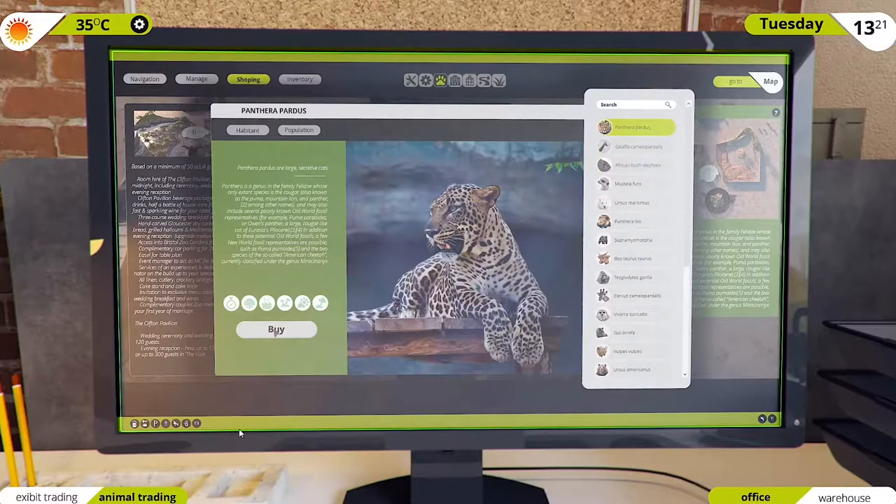Let's pause here. They're calling it by a real name — Pantera Pardas? Giraffe? So it's a different language, apparently. Giraffe, African elephant. Pantera is a genus of the family Philidae — I don't even know how to say that. But it's cool that they have all that information.